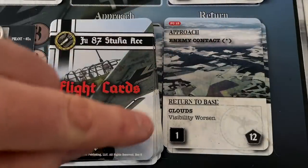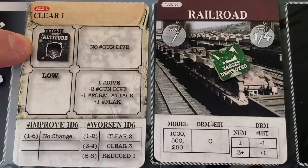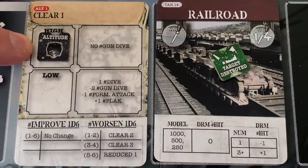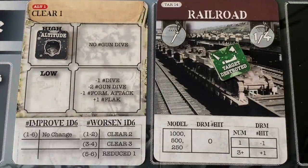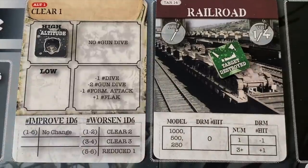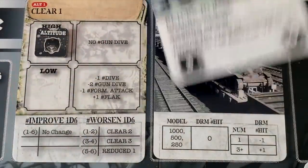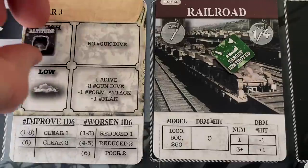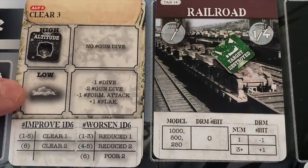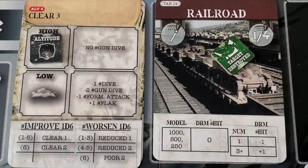Return-to-base event two: visibility worsens. We go back to the altitude card — one thing to note: when you pull up out of your dive, you go back up to high altitude regardless of what altitude you were at. So we're back at high altitude and the weather worsens. We pick a D6 and get a three — clear three. We slide in the clear-three weather card and stay at high altitude. A little bit of bad weather on the way back, but that doesn't really impact us. Two events done.